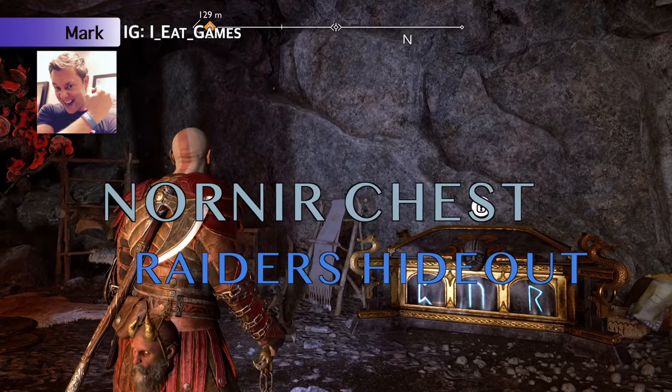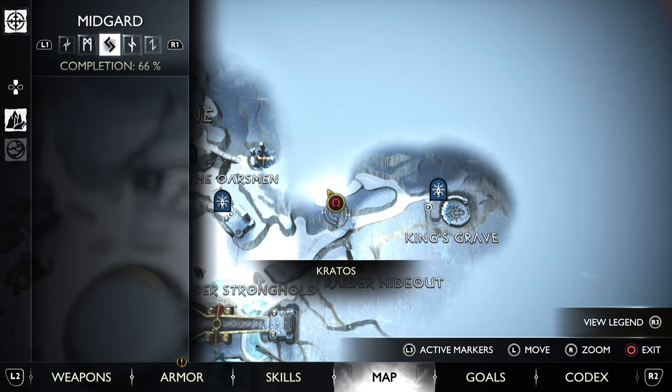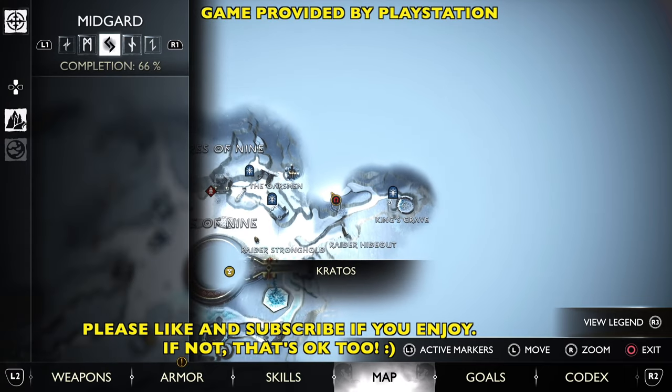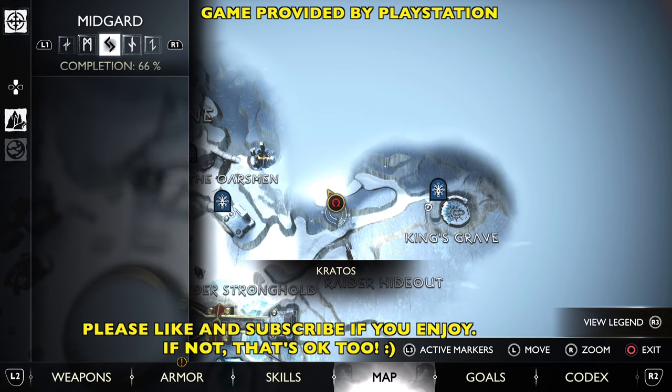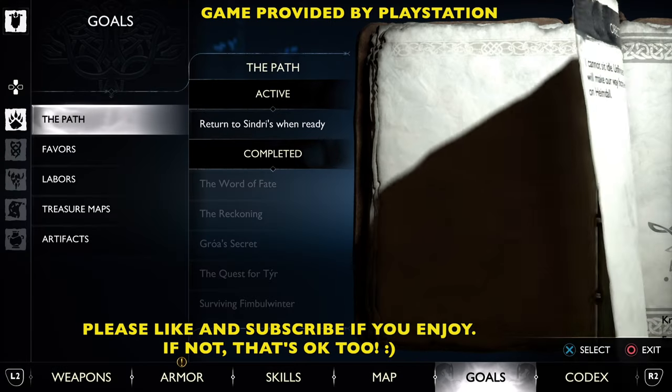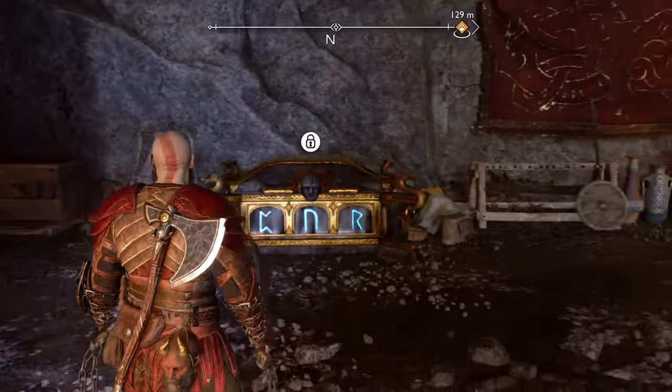Hey, Gods of War, Mark here, and we are working on the Nornir chest in the Raiders hideout. Let me go ahead and pull up the map here so we can make sure we're all on the same page. You will discover this Nornir chest as you're working through the favor animal instincts, where you have to take out the Raider camps.